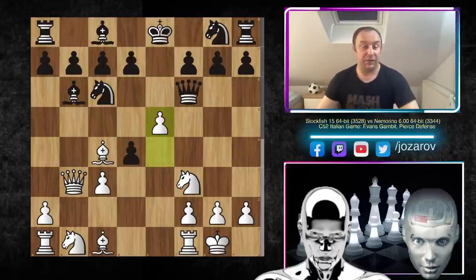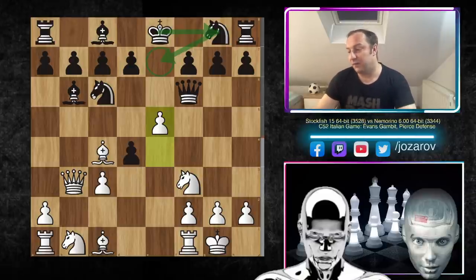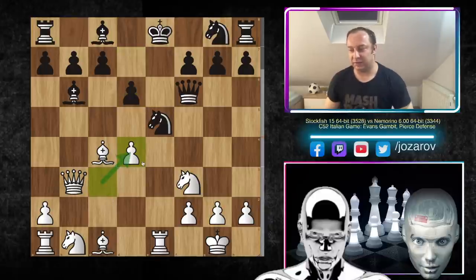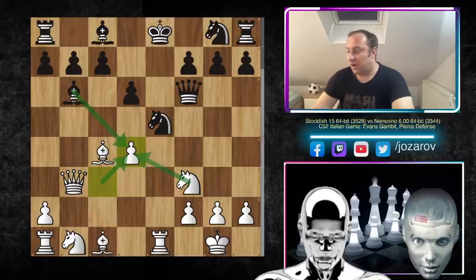Stockfish plays e5 immediately — that's how you play the Evans Gambit. Black has serious development problems; black needs still to play one move and then two or three more moves to secure the king by castling. That's why Stockfish attacks the center immediately, trying to open the e-file. If you take with knight to e5 — game over. You get rook to e1 and black simply loses.